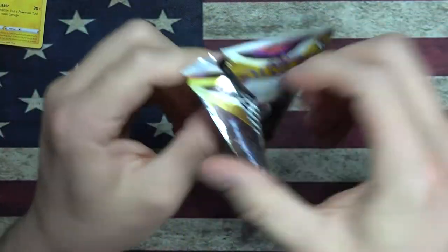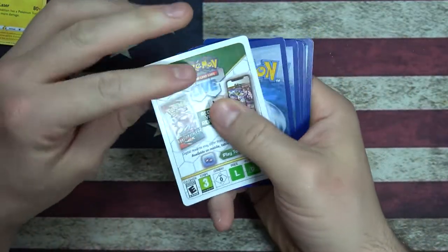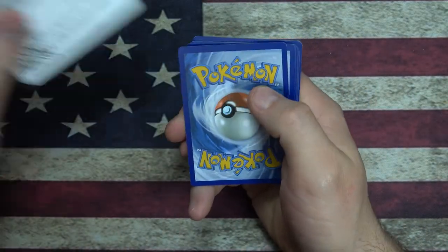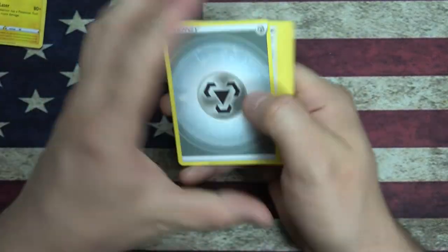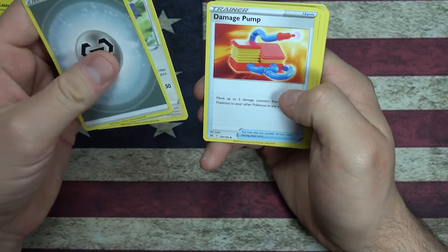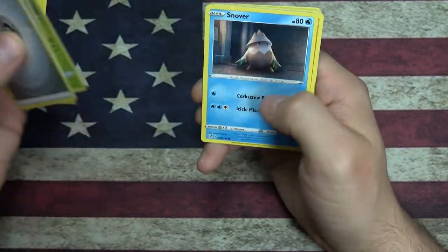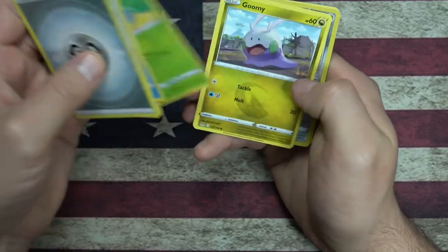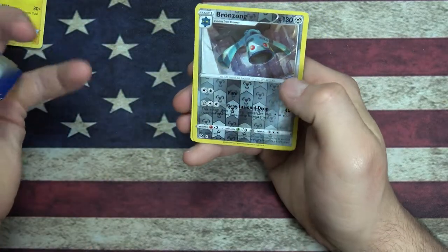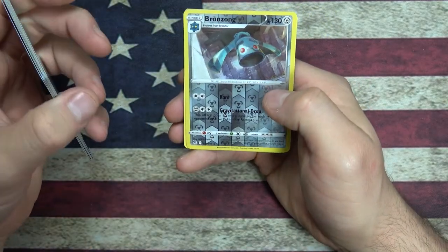Pokemon Trainer Smasher Pass. Got another code card. Larynx, Ampharos, Damage Pump, Dottler, Snover, Rhyhorn. Going a little too fast. Goomy. And a Reverse Holo - Bronzong? What is this? A Bronze Belt.